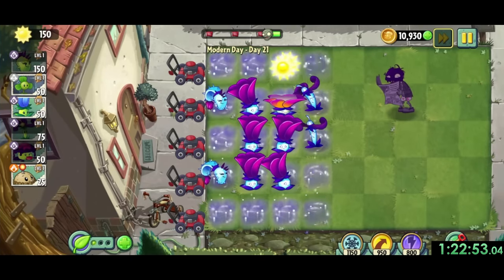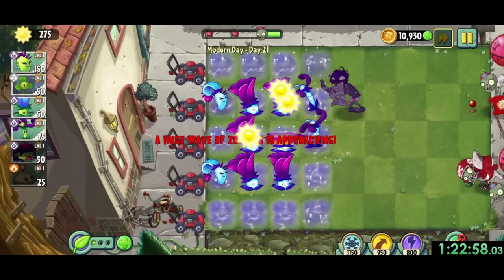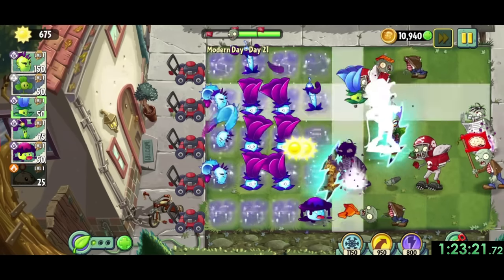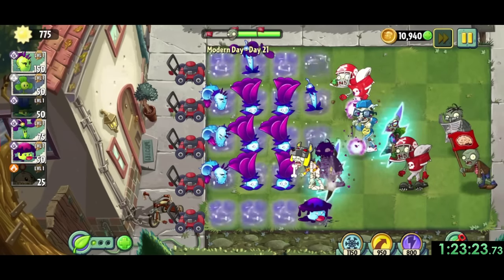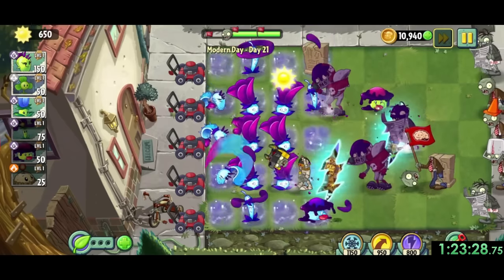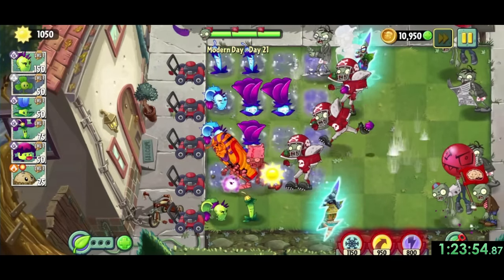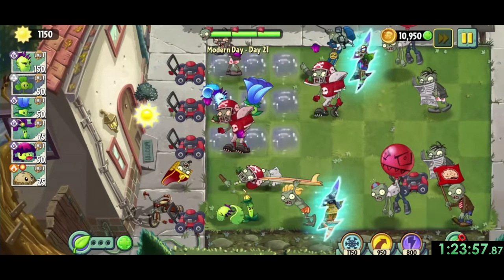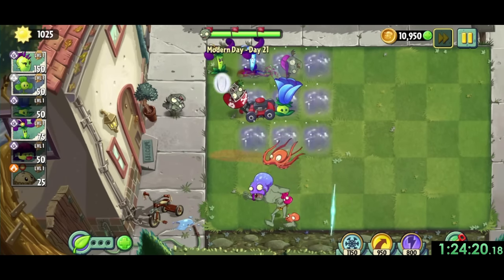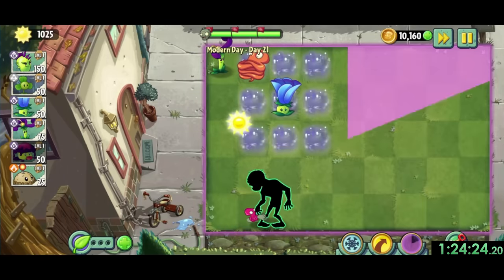We're yet again using Dusk Lobbers for modern day 21, but this level is much scarier since the game finally introduces football zombies. These zombies rush forward until they collide with a plant and insta-kill that plant. So I really need to always have a plant at the end of lane 2 or 4, since that's where they usually spawn for this level. It's another level where we really just want to hold out to the last flag when finally we can let everything go to the mowers and barely survive. Unfortunately I had a portal left over after using my mowers which spawned an octozombie, so I used a lightning power to clean him up.